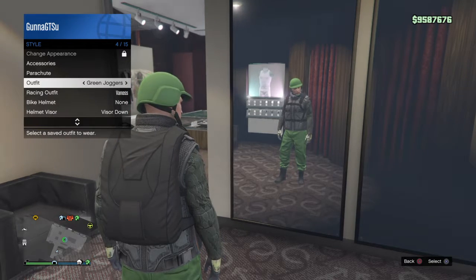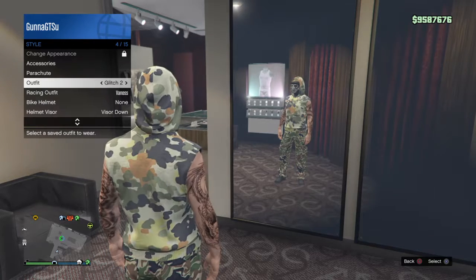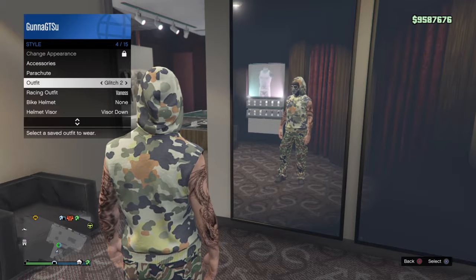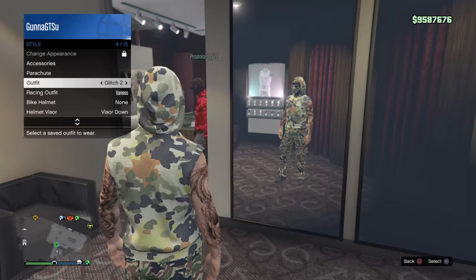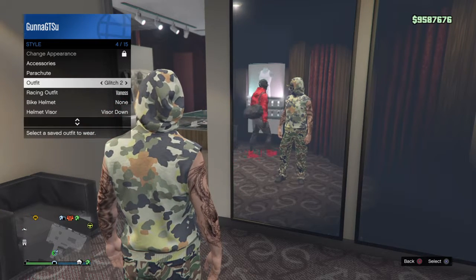Green joggers I like — it's kind of the same as the pink heist, just a little more professional looking. This one I like — it's the flectern camo pants and sleeveless hoodie, with the flectern mask and glasses and hat.